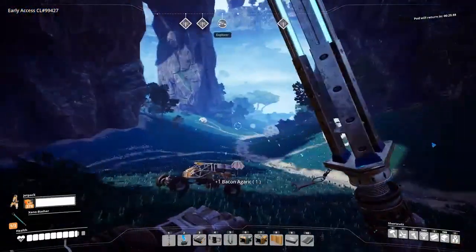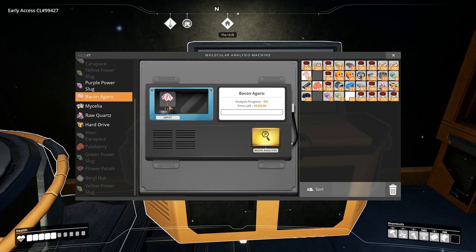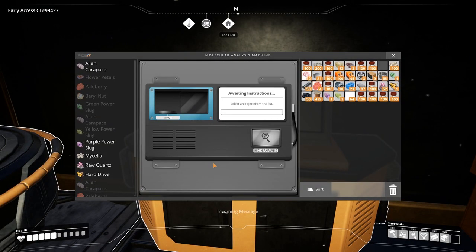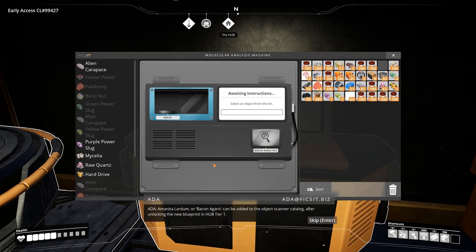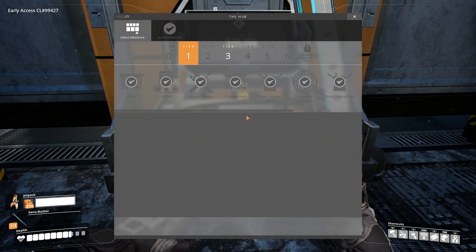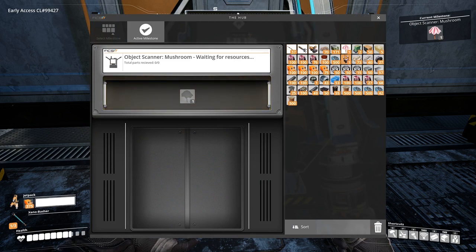Bacon agaric, or bacon flowers, can be found in the wilderness and are used as a food source that replenishes your health. You will need one bacon flower to research the item. Amanita lardum, or bacon agaric, can be added to the object scanner catalogue after unlocking the new blueprint in Hub Tier 1. This will unlock the ability in Tier 1 to scan for bacon flowers using the object scanner.